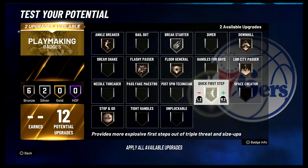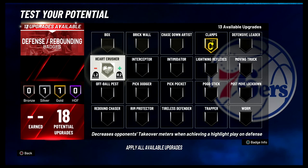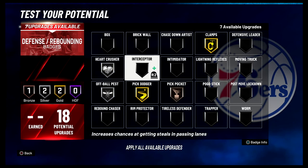For your defense and rebounding badges: clamps on gold, heart crusher on silver, off-ball pest on silver, pick dodger on gold, pick pocket on bronze, interceptor on bronze, intimidator on silver, chase down artist on silver, and defensive leader on silver.